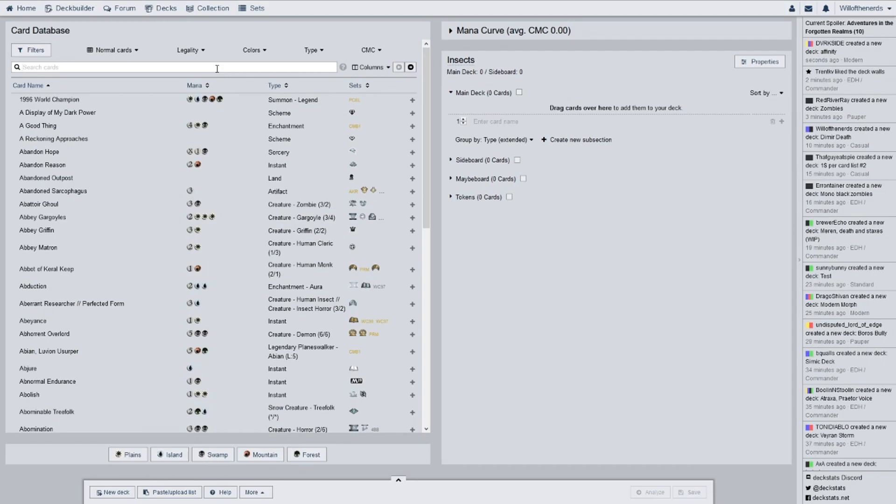We'll start with the lands, of course. We'll do the basic lands first. So I'm going to separate all of those real quick — shouldn't take too long. We have forest to start with, because that was what was on top. One, two, three, four, five, six, seven, eight, nine, ten, eleven, twelve forests.